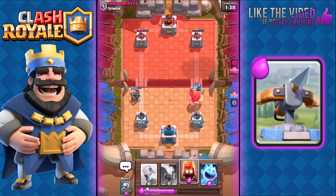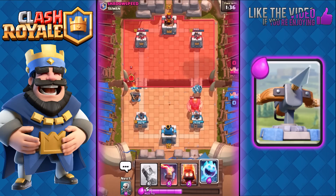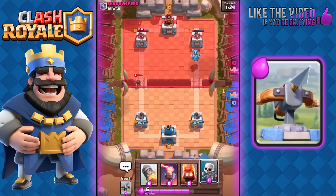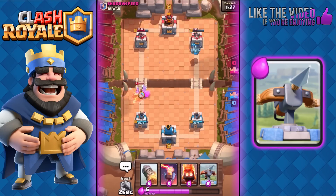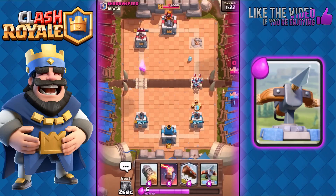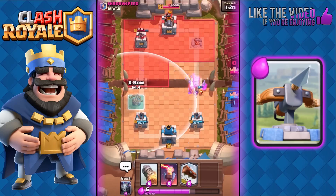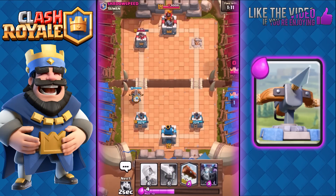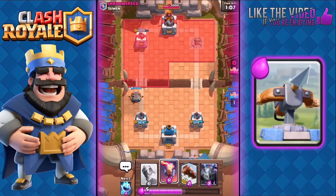He didn't support his Giant — maybe he didn't have the Elixir. We tried to freeze the Wizard, failed the first time, but surrounded it properly on the second attempt and took out the Wizard. Our Mega Minion then took his tower. Fire Spirits to finish off the Minions and we used the Expo on the left. As you can see, the Rocket pretty much shuts down Sparky — it's so hard to use Sparky when your opponent has a Rocket because it can one-shot it.